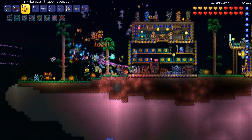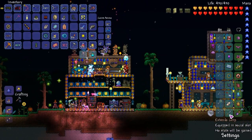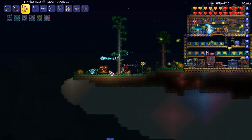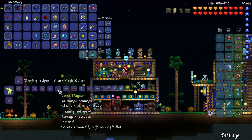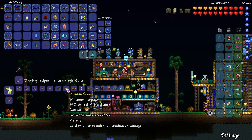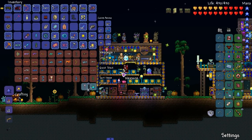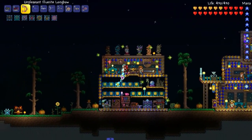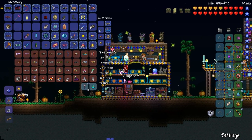Look at the velocity on this arrow — holy shit, that's crazy velocity! I really wish I had a DPS meter. The velocity is probably just what makes it seem faster. So where are we? We got up to Venus Magnum on the list. We need a Piranha Gun — gotta go to a new world for that. And a Stinger — wait, don't we have a stinger? I don't have one. I might have used it in a recipe.